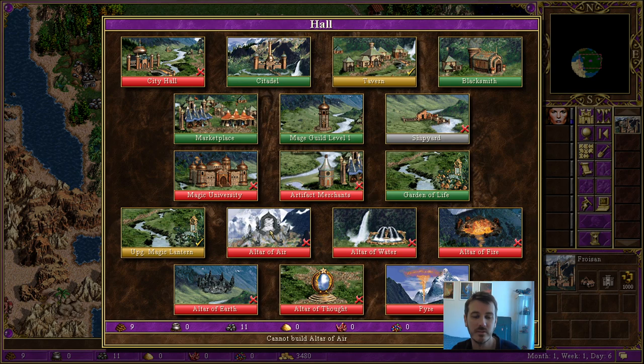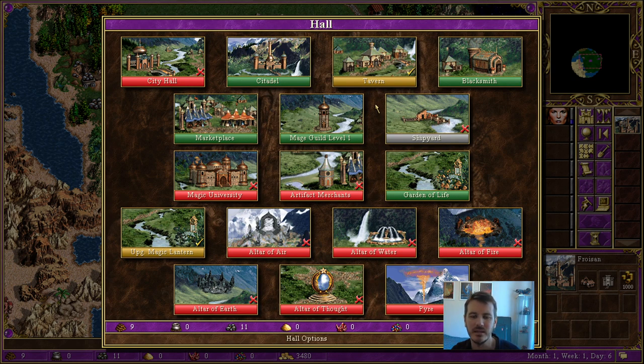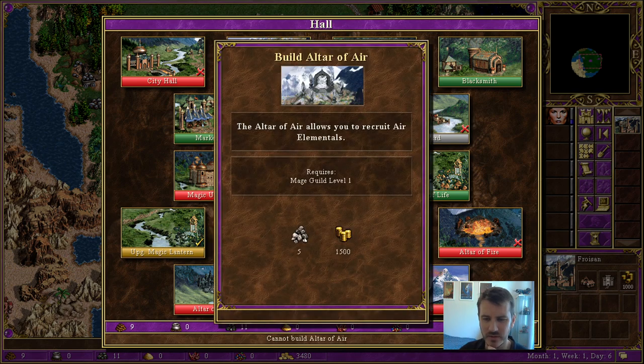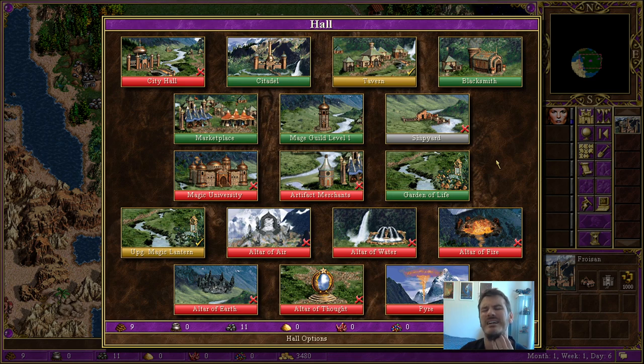We have to build a mage guild first — something to remember. The problem with the mage guild is it doesn't do anything for us immediately in the fights we're about to engage in. Well, that's not true — we're going to fight pikemen and halberdiers after visiting the town. So it's not the worst thing to build a mage guild today for two grand, and then the altar of air we can afford tomorrow. The problem is we don't have the Garden of Life, and I really want the Garden of Life. You can already see the impact of that very first chest we opened with the artifact we didn't want — being one day out. If we'd built the town hall one day sooner, we would have had an extra day up our sleeve, because we have the money to do all the things we want but not enough days before the end of the week.